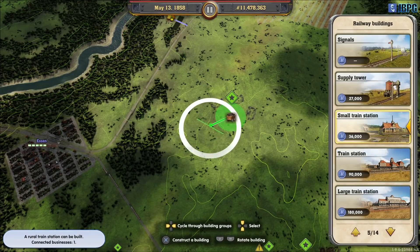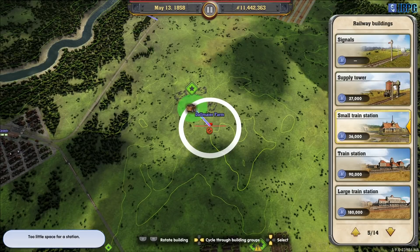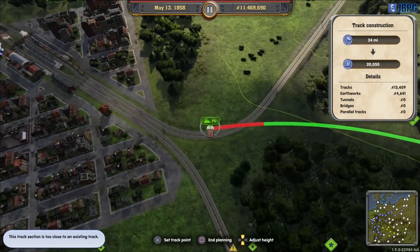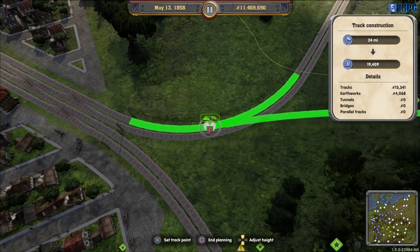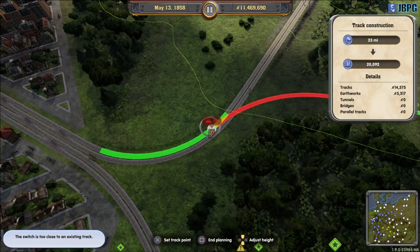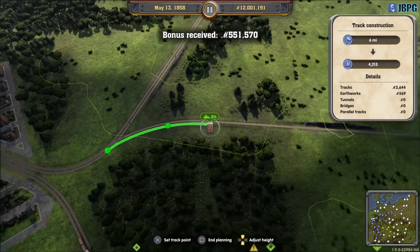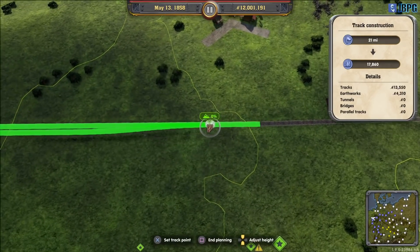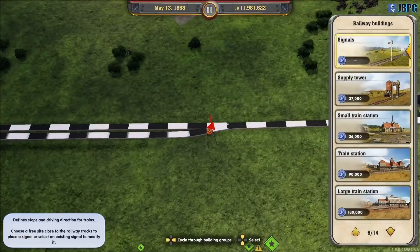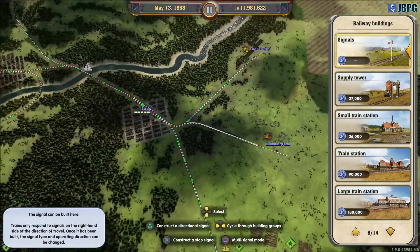Let's put a small station in here to bring that connection in, just above the other track points and all the other signals. Then bring a line off the side. We're not really going to need this coal anywhere else, so I'm not worried about creating a loop onto other parts of the line - I just want this one here so we can run a train back and forth.